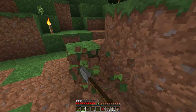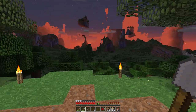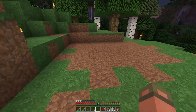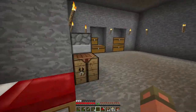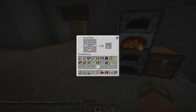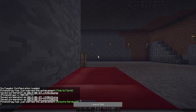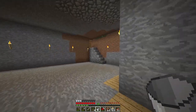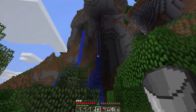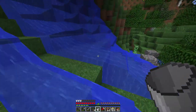I started smelting some sand as soon as we got back. We weren't that far away, and the bridges I made helped out a lot — I could see both bridges on the way back. We don't have a bucket of water yet, and I know we don't really need it to farm, but we need it so the farmland stays wet.